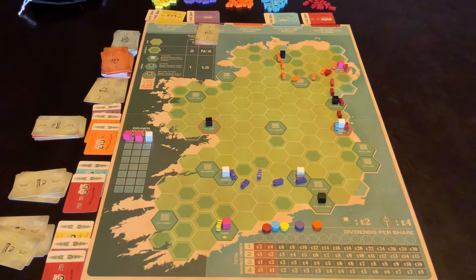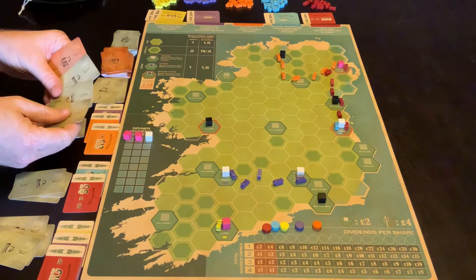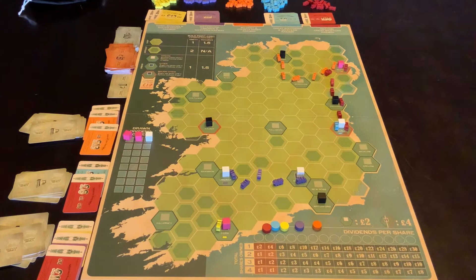And then purple is owned by this one and this one. So once again, they would also get four money each. Because the other train lines haven't been extended through anywhere, they don't get any shares. And that's the dividends.